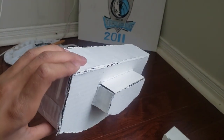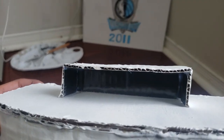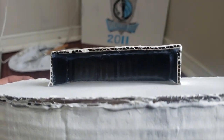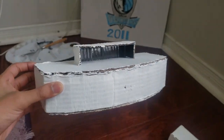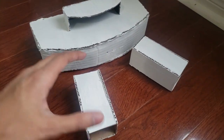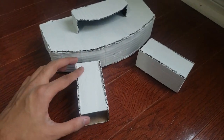I painted the main terminal building white, and there's a little shelter here — like a parking spot area — so I'm going to put some lights in there to make it more realistic. These here are the passageways to the terminals, and I built these all from scratch.